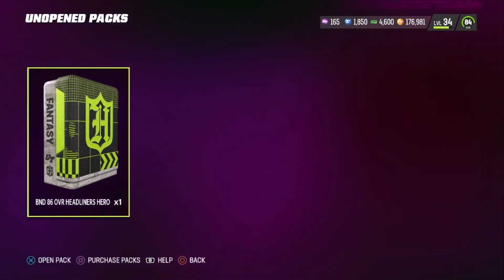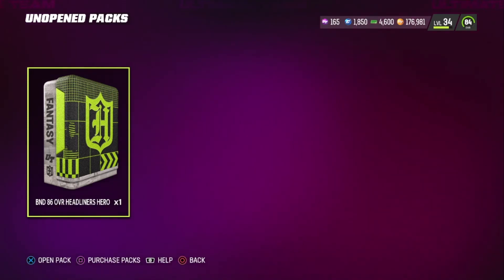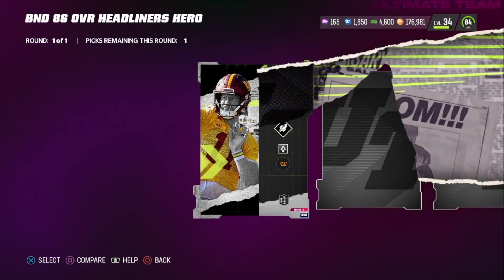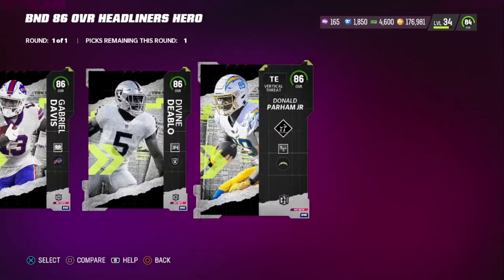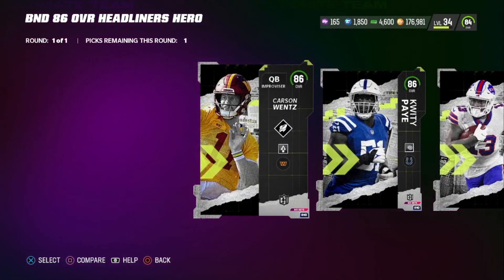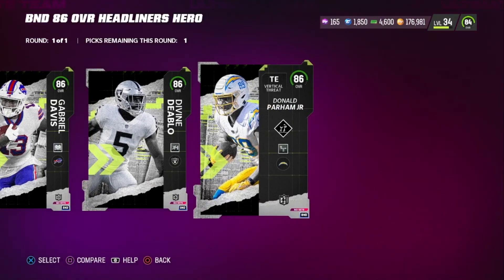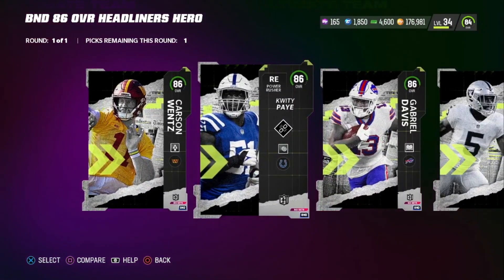We're going to open this 86 overall headliners hero pack live right now to see if part two 86 overall headliners are in this pack or if it's just part one. And you only get part one headliners with this pack. So for me I don't need a right outside linebacker — I already got Donald Parham. I'm probably going to pick up Quentin Pay for my line as my next right end. Thank you guys so much for watching, don't forget to hit that subscribe and like button. This is your boy Dilly TV, and I'm out. Peace.